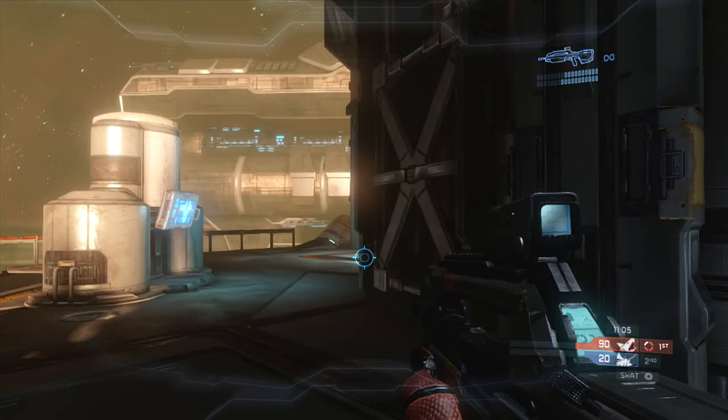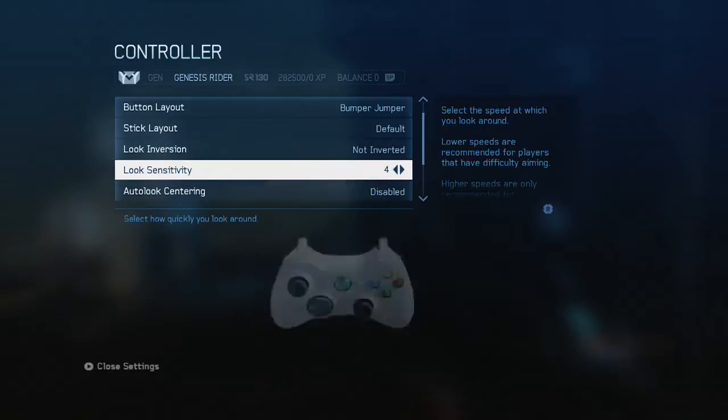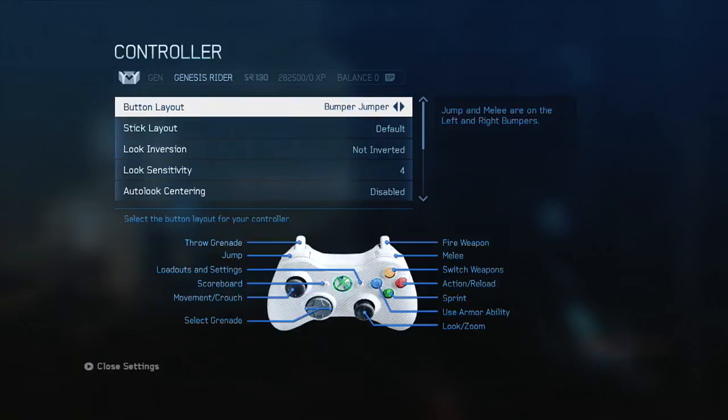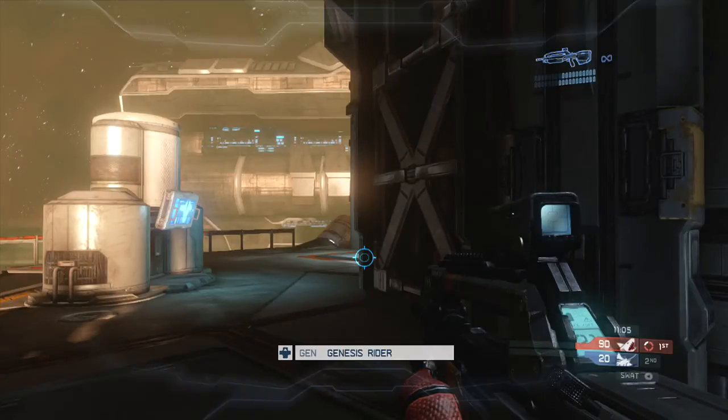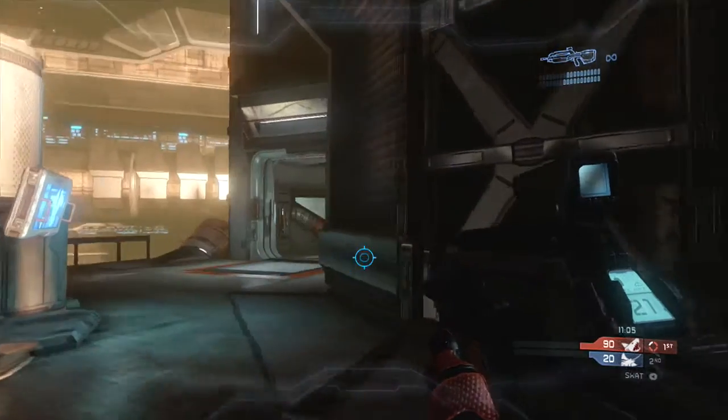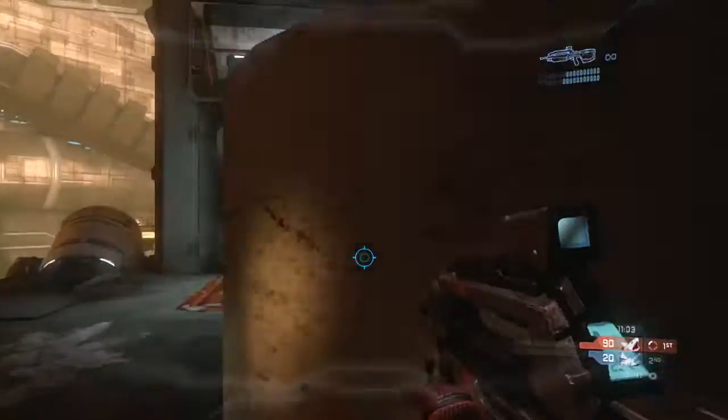She did ask in the message what sensitivity I'm using. I'm using sensitivity four and the button layout Bumper Jumper, because I always want to be able to jump with the left bumper — to aim while I'm jumping. You're going to see me aim and jump, aim and jump.